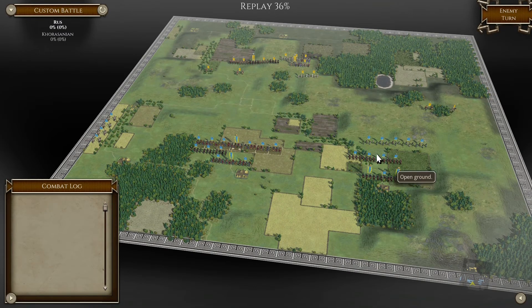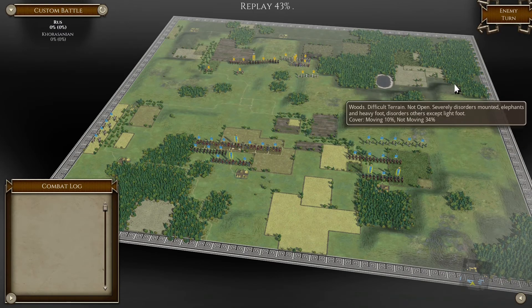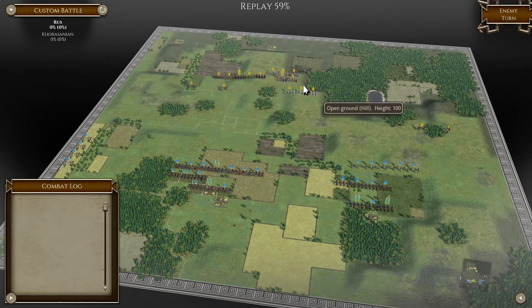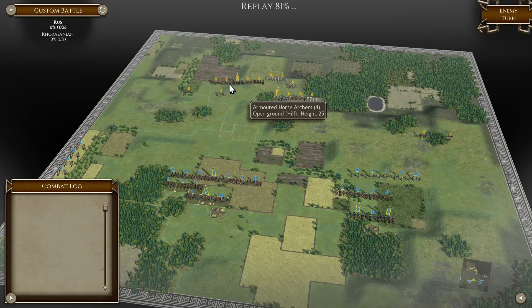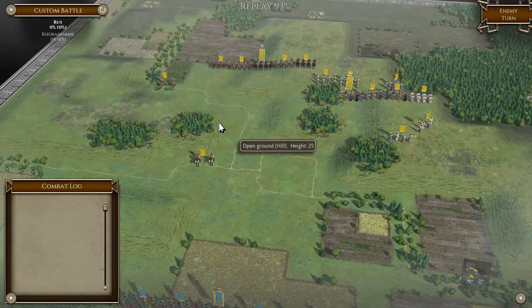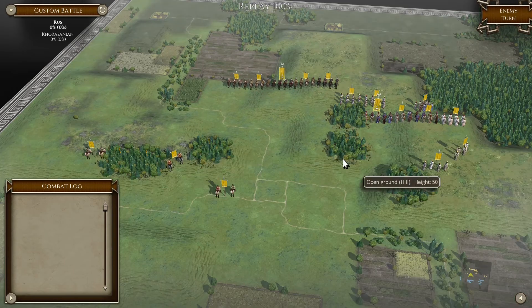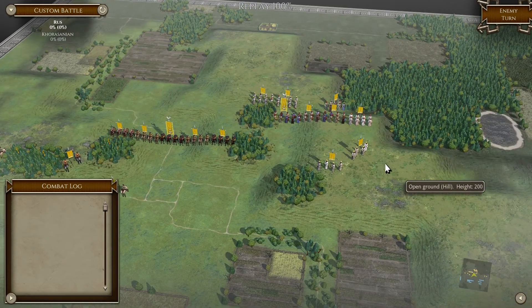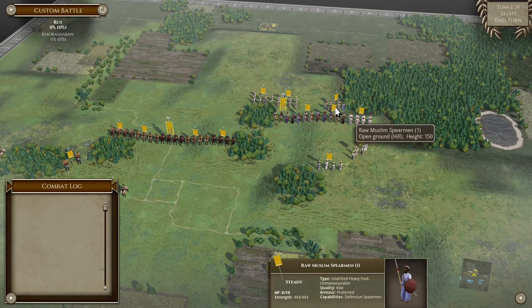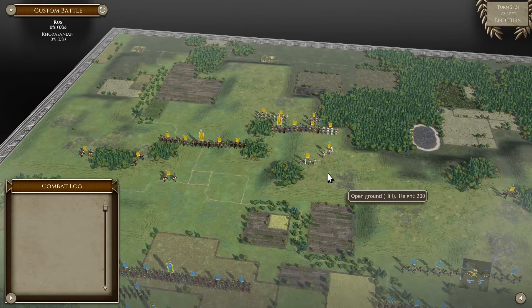As we can see, he has some light cav on the right flank which we shall go and chase away. His main force is in the middle with Ghulam horse archers and Turkish cav. Zooming in a little bit, he has some light horse archers on the left flank screening, and irregular spearmen, irregular spearmen archers, and light foot archers.